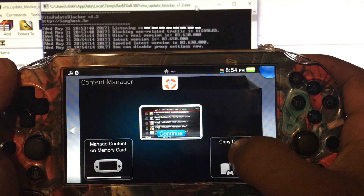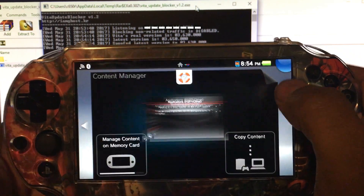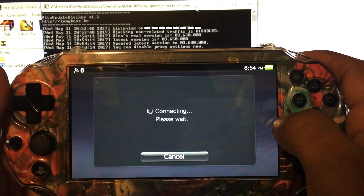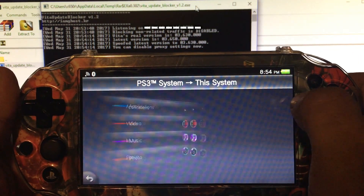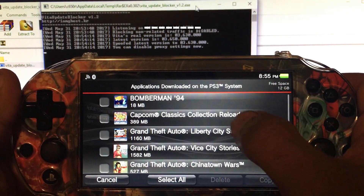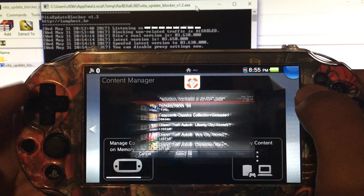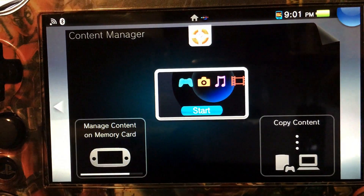Now when you go to your content manager — my content manager was already open, so I'm going to close it so I can show you. When I open it and select 'copy content', it's going to allow me in. You'll notice I already had it open before, and when we tried to open it, it would say you had to update. Now from there I can go to my PS3 applications, and there's Capcom Classics Reloaded and Remix — I actually downloaded both of them through the PS3 and then transferred them over. Now that your network is spoofed, you can purchase PS Vita games and PSP games and transfer them over using this spoofing.